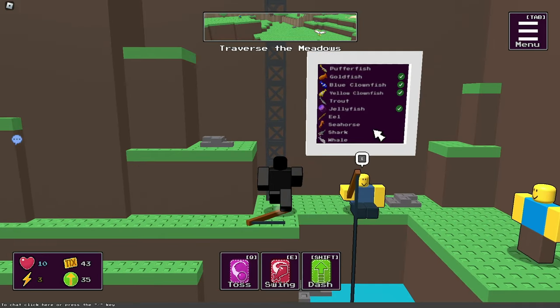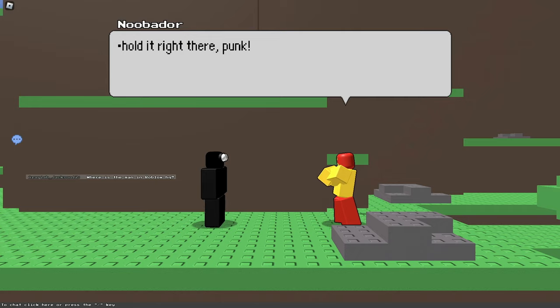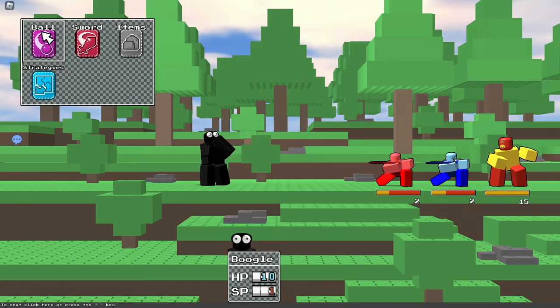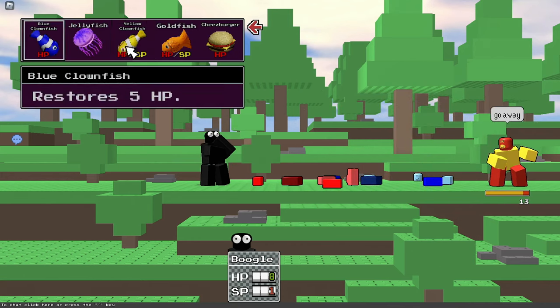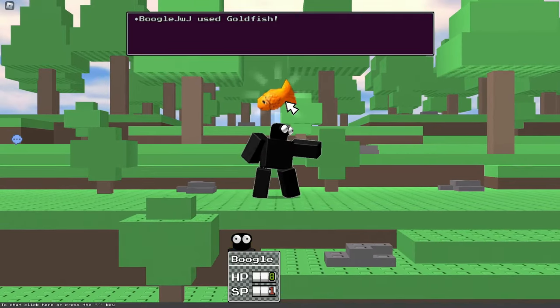Very good items from the fishing. Then these red and blue guys came down, but it should be easy. Let's use our items — these guys are very low. Watch this, use a bomb and literally just explode both of them. Let's use one of our other items too — it's pretty convenient.